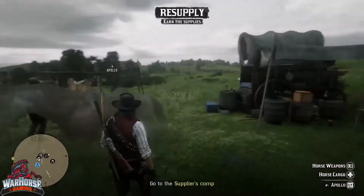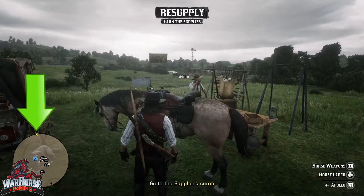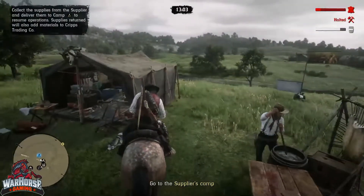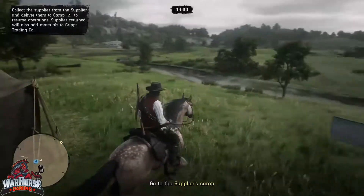You'll then receive a direction to travel to on horseback shown on your mini-map, to go and collect the bags of supplies — usually two — by either stealing them after a shootout or trading for them, depending on the random mission that you get.